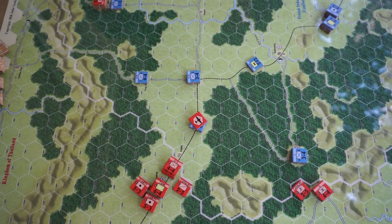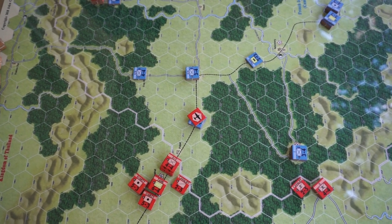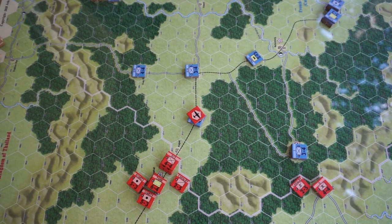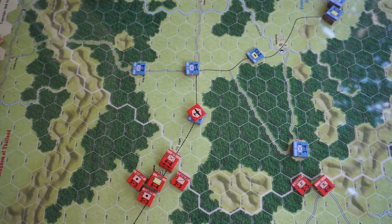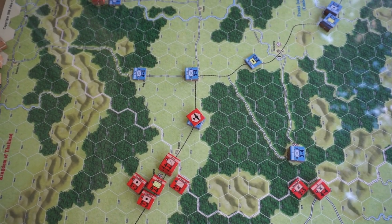The road is also important to both sides because of supply. In this game, in order to be in supply, you need to be within three hexes of a road, and that road has to trace back to a supply source that's friendly to you. If you're not, your movement factor is halved and your combat factor is halved, and the presence of an enemy in a hex is going to interdict that supply trace.